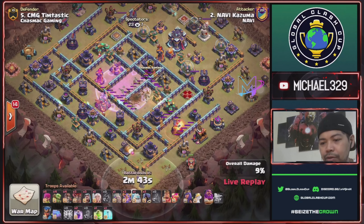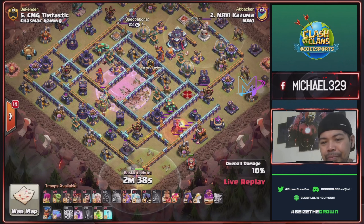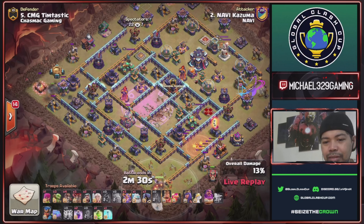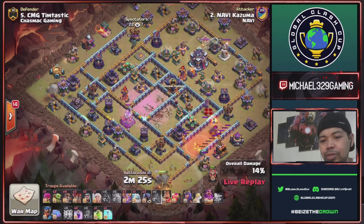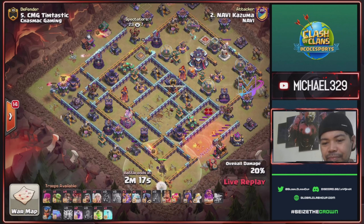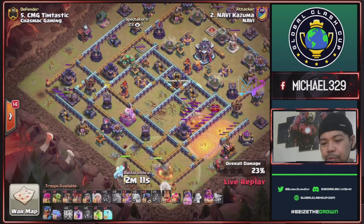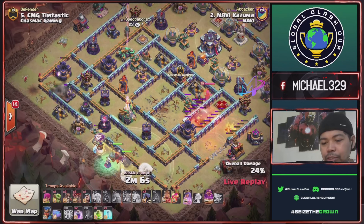Zap quake for this multi inferno and ground expo, will take this rage spell tower as well. Golem for this nine o'clock defenses. Archers, wizard, plus regular goblin for trash buildings and collectors. He's planning to take the scattershot using his flame flinger. Nice golem tanking for his wizard. Super wall break will open this first layer — start to drop his ice golem, queen, and super witches.